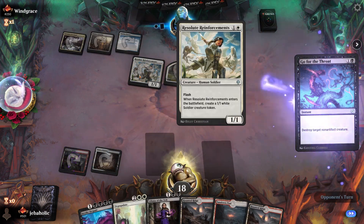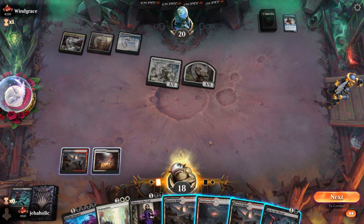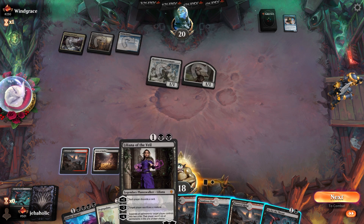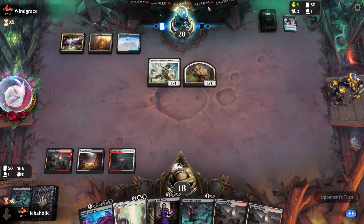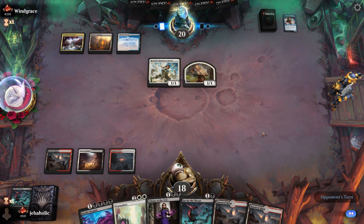It'd be kind of unfortunate if he has another Reinforcements. We could play Liliana plus — that puts pressure on him to either have the guy that pumps his creatures to kill Lily, or he has to activate Foundry. I think I'd rather him play more of his cards so we can Depopulate. I'd prefer him to play like two spells here. If he doesn't, I would consider just playing Go for the Throat — try to lead him into the Depopulate a little better. Thalia could ruin that plan a little bit.